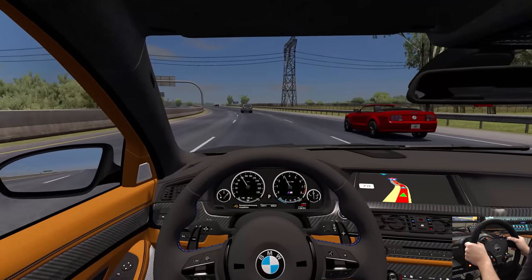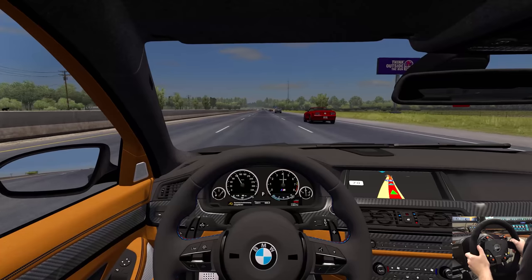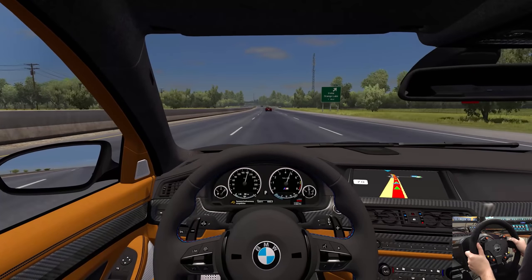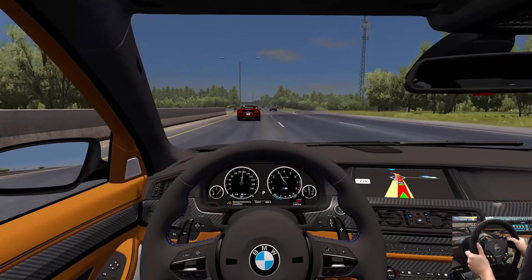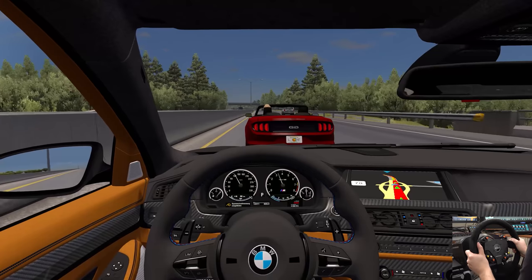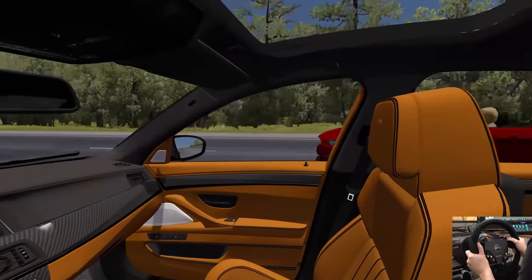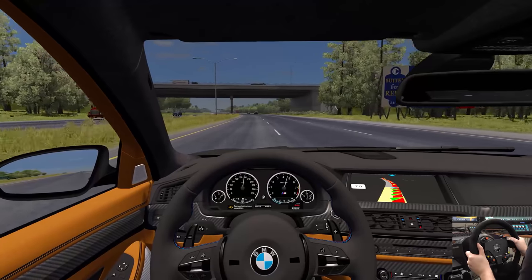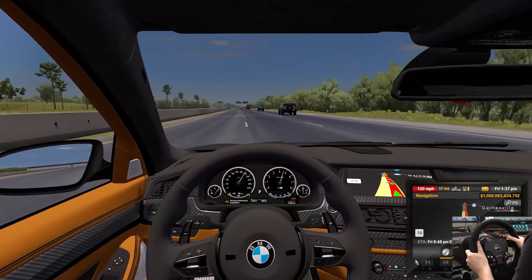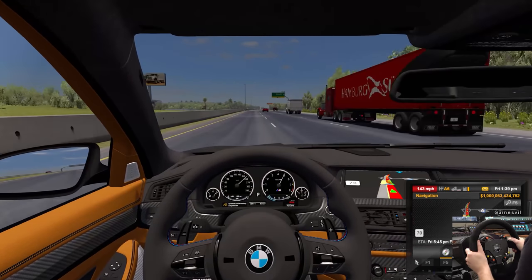I'm gonna get a screenshot of the BMW while we have some sunlight and I'll be right back. Alright, we're back in action here on Interstate 75 going north, and we're getting some speed up. Let's go ahead and put the pedal to the metal. Oh, never mind - this Mustang here decided they want to get in the fast lane and do what we're trying to do. But we're gonna make it realistic here and get this close. There we go, that worked out just fine.